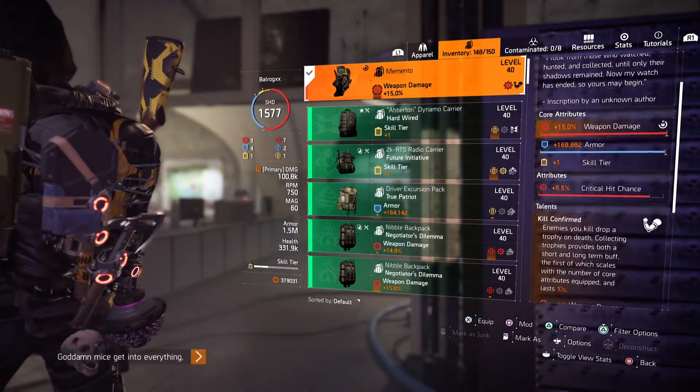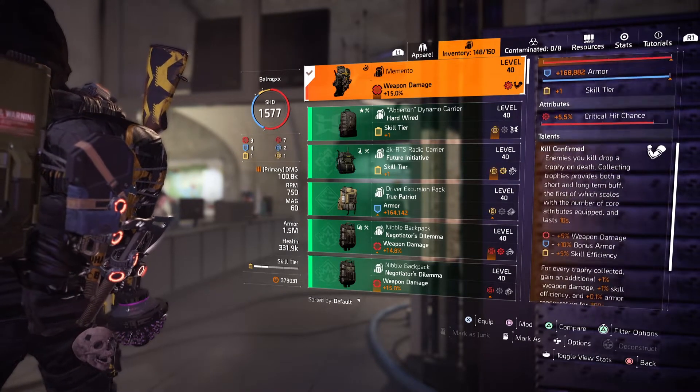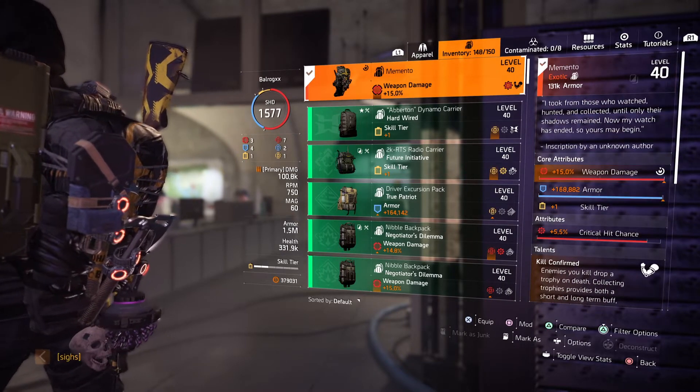The Memento helps maintain good DPS when picking up trophies and getting the kill-confirmed buff. It really helps with this hybrid build because it has red, blue, and yellow core attributes.